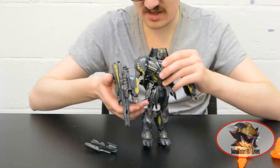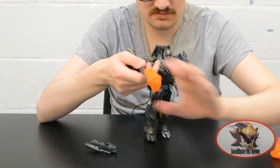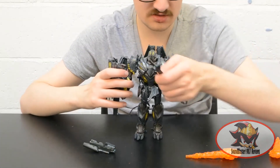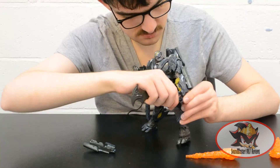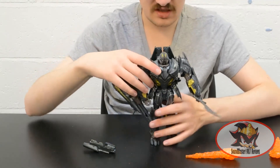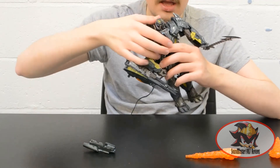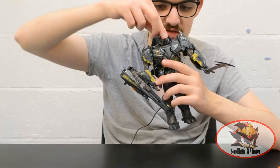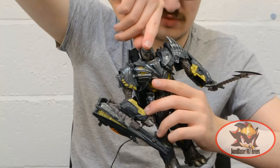The gimmicks in this mode: the cannon can still have the flame blast effect plugged into it. He can also hold his sword-axe weapon in the other hand. There is a lever at the back of his head, similar to Animated and Cybertron Optimus Prime, where you can retract or activate the mouth plate — doing so will spring-load the mammoth tusks out of the way. So this is what it looks like with a normal mouth, and with the mouth plate.